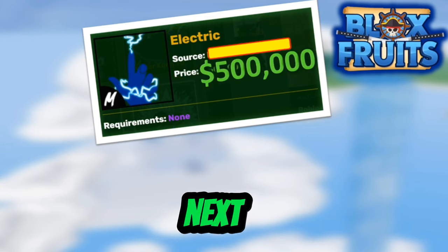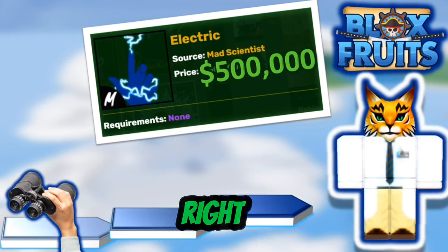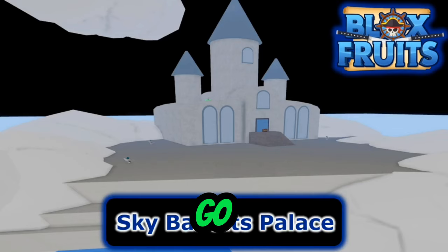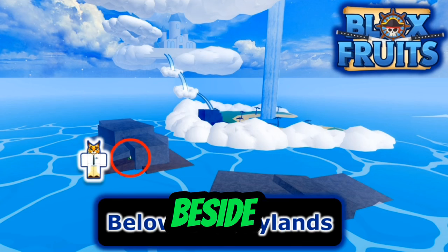On to the next step — now we've got to find the source. The source is the Mad Scientist, right here. Where do we actually find it? Go from the top of Skylands to the castle and beside the rocks.